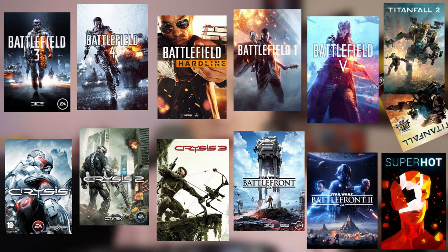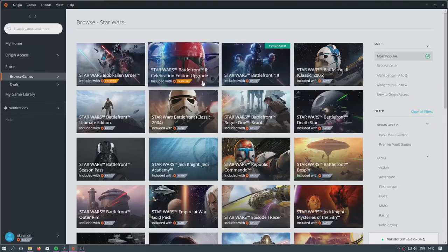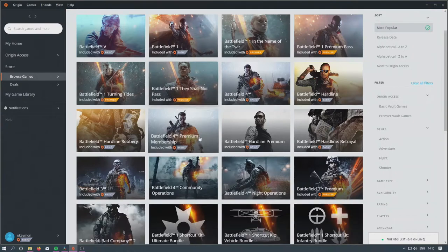Here is every FPS on EA Origin Access, and the good news is they're all part of the basic subscription. The only benefit for Premier subscribers is what's called deluxe upgrades — basically DLC packs for Star Wars Battlefront 2 and a couple of the Battlefield games: Battlefield 3 and Battlefield 1, which is a strange choice because both have newer versions in Battlefield 4 and Battlefield 5.